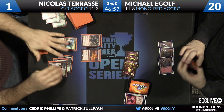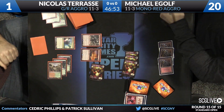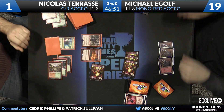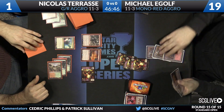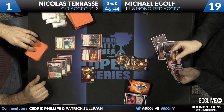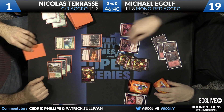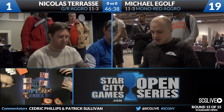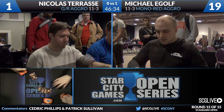There's Goblin Rabblemaster. E-golf's so nice to give him a Goblin token. I'm not sure what the value is in showing the Rabblemaster here, because Nicholas is dead on board — another spell doesn't even need to be played at this point. There's Heelcutter, there's Lightning Berserker attacking and killing. Michael E-golf is going to win game number one against Nicholas Tarasi — mono red aggro very quickly up a game over green-red aggro.